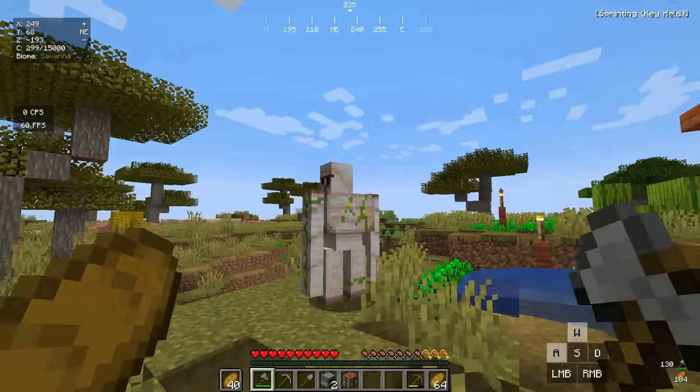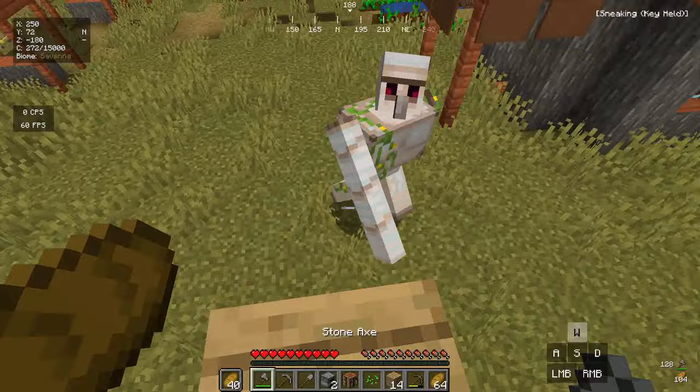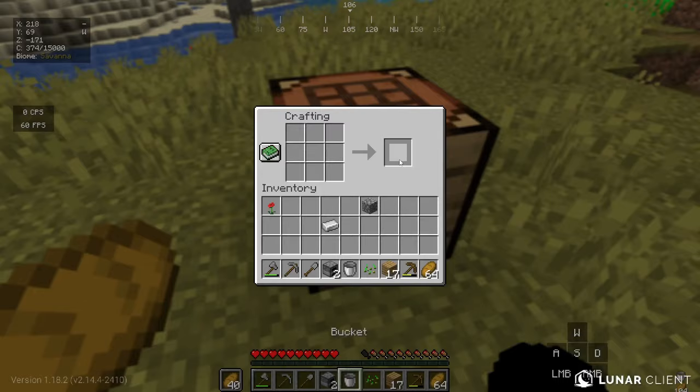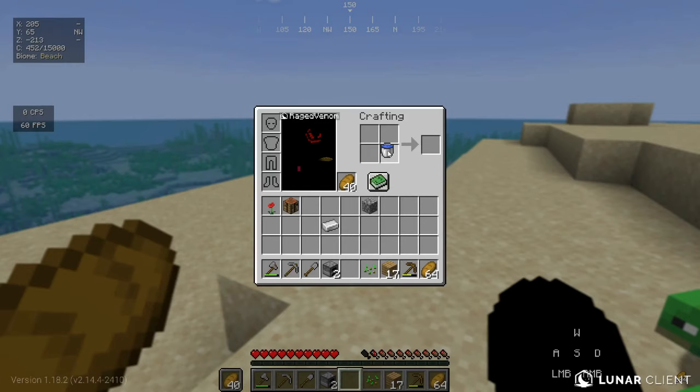I told you I'd be back, iron golem — and unfortunately the time has come for you to die. Please give me at least four irons. Boom, you're dead — and that was four. Now with the four iron ingots, let's craft a bucket and grab a water bucket. If I put the water bucket inside the crafting table we get four ice — I didn't expect four per craft!